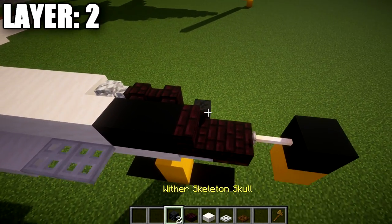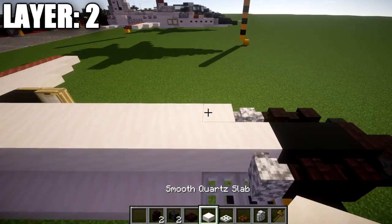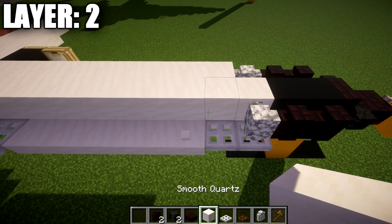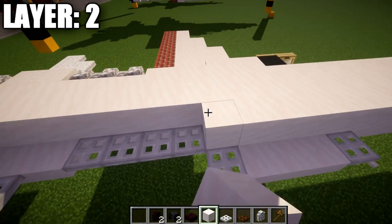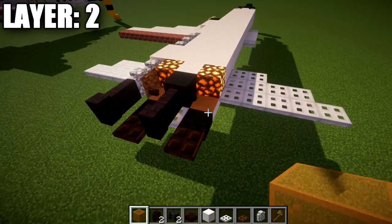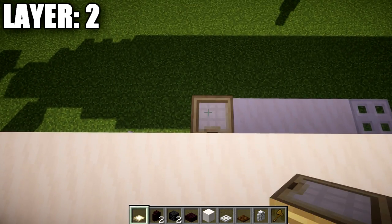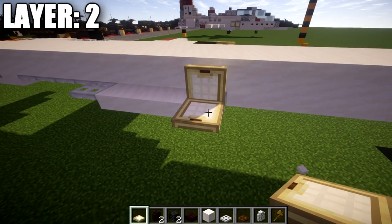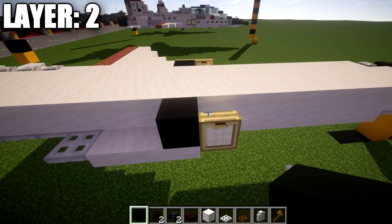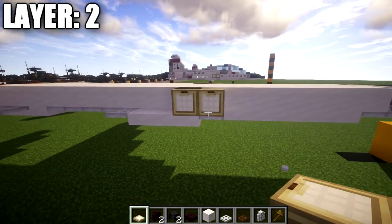We're going to place down a wither skeleton skull to the side of this nether brick stair in the front, followed by two nether brick walls back, and then a diorite wall directly after that. From that, we're going to take our smooth quartz blocks and place down a row of nineteen quartz blocks back, followed by a glowstone block and then an orange stained glass block for your jet engines. Going up to the intakes, we're going to place down a birchwood trapdoor on top of this iron trapdoor and open it toward the outside, and then on the side of this trapdoor, place down another trapdoor and close it. After that, place a black concrete block back from the birchwood trapdoor, and then a birchwood trapdoor coming off the black concrete block — make sure the trapdoors are facing the same direction to keep it clean.